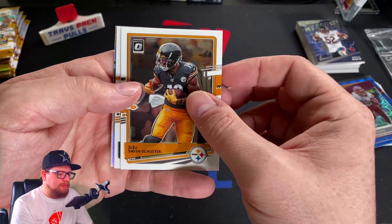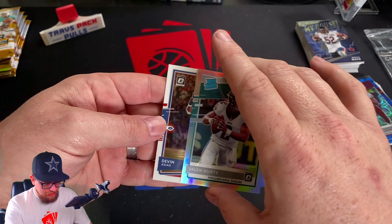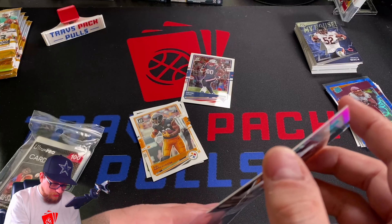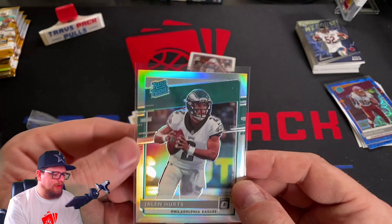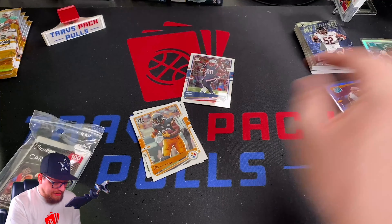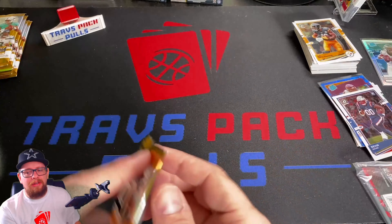Leading us off in the blaster, we got JuJu, we got Devante Adams. We got a hollow of Jalen Hurts — now that's actually a really, really good one. Starting quarterback for a team, rookie card, hollow. That is a very, very good card. Centering looks great, this card looks great. Maybe top to bottom's a little off, but center looks pretty good. Jeez, that really made up for a lot of the other garbage we were pulling. Hollow rookie quarterback — you literally can't beat that.